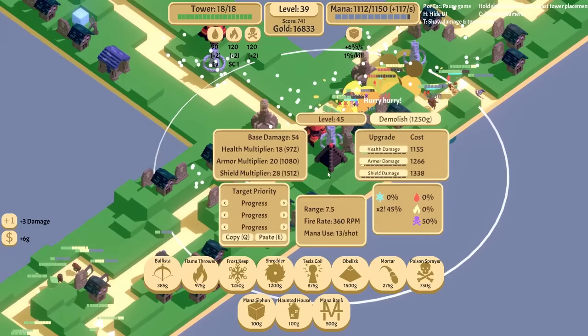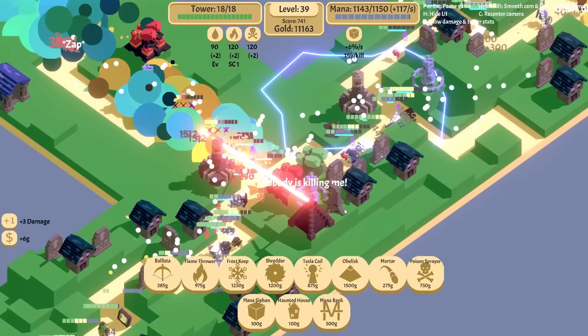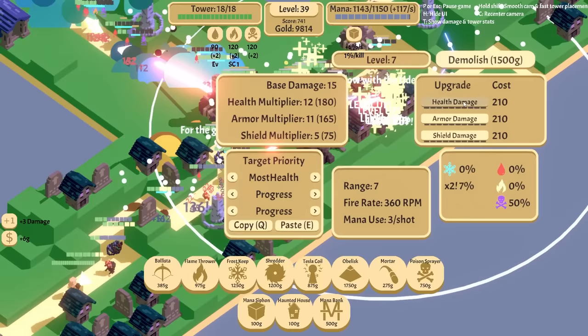Shield. And then 1, 1, 1. Perfect. Level 50 tower achievement unlocked! We still have 11,000 money, so let's build another one. I'm going to make you go for most health and then I'm just going to put in a bunch of money into you.